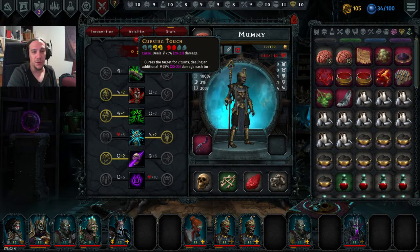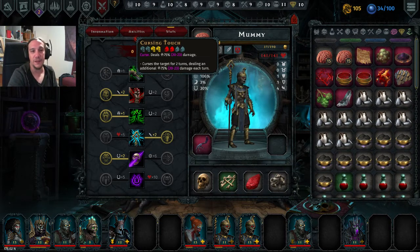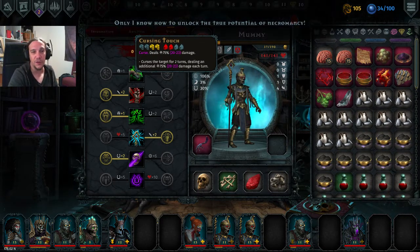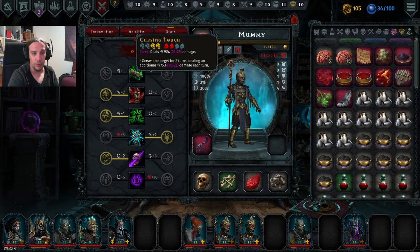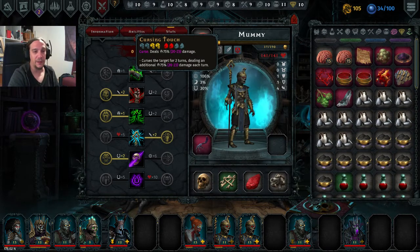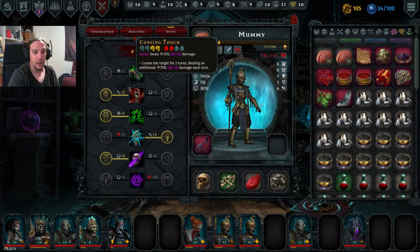First off we have Cursing Touch. We have a pretty high impact stress damage and a curse which will malinger two more turns and do exactly the same amount of damage. This is in terms of damage over time one of the strongest skills the game has to offer. We have an upgrade for extension in duration or flat-out more damage. This is very powerful but very limited to the frontline. Clear strengths and weaknesses, but I do like this skill a lot.